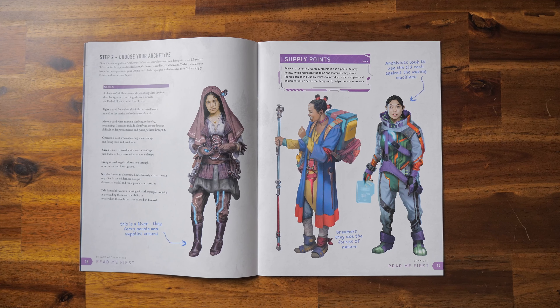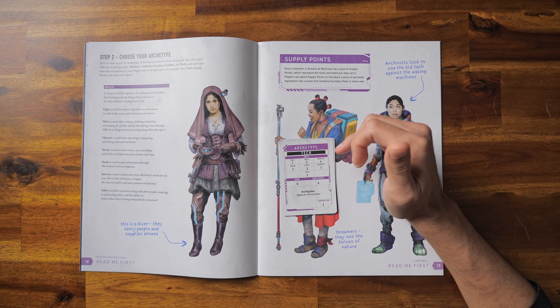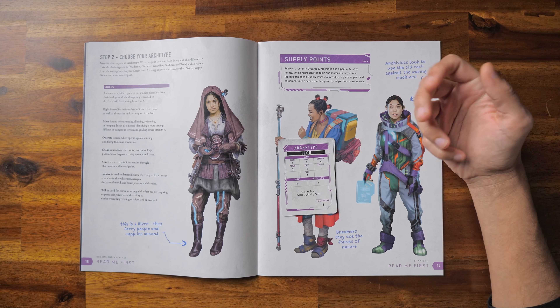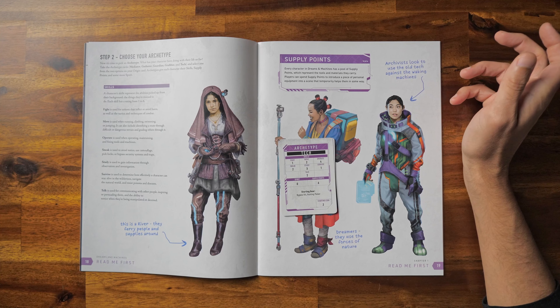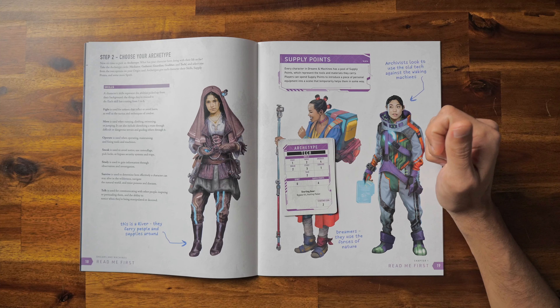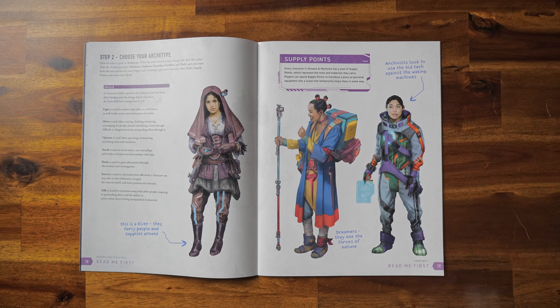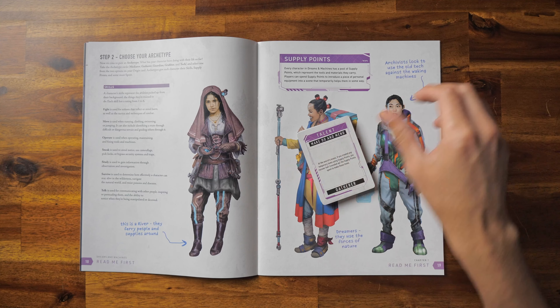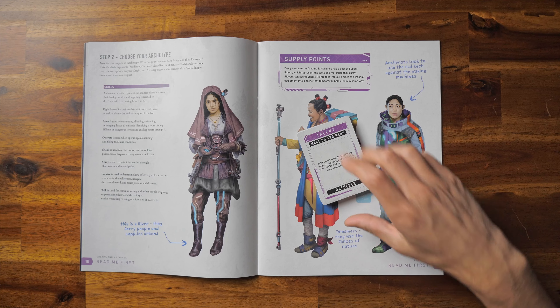Archetypes provide your character's skills. For example, the tech has fight 1, move 2, operate 4, sneak 2, study 3, survive 1, and talk 2. Those may seem like low skills, but whenever you roll your 2d20s for a skill check, you're actually looking at your attributes — you're trying to roll under your attributes. If you manage to roll under your skill as well, that counts as an extra success. So think of skills as bonuses in that regard. In addition, each archetype can pick one of the four talents listed for them, though you'll need to check the card itself to see which archetypes it goes with.